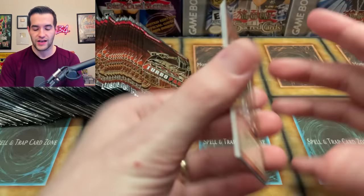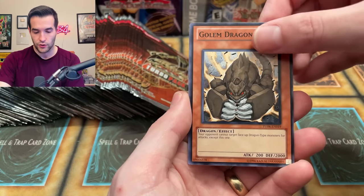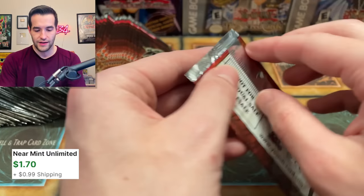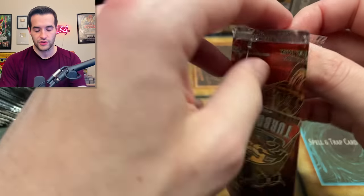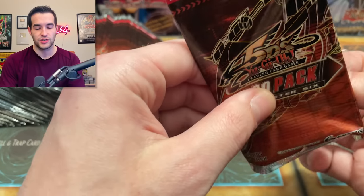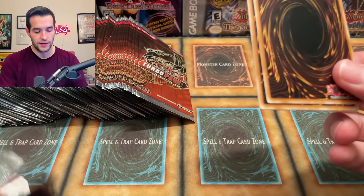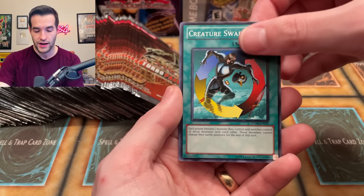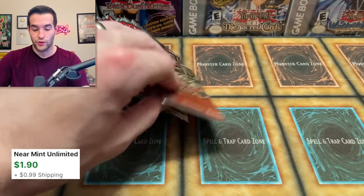I haven't opened Turbo Pack 1 because that has Judgment Dragon. I think this is definitely the rarest Turbo Pack — I'd say Judgment Dragon Turbo Pack 1 is second rarest in terms of actually being able to find it. Creature Swap, Green Kappa — will this be our Ultimate Rare? No, it's an Armory Arm, but we can't complain when we get an Armory Arm. If you have Turbo Pack 1 or 8, hit me up — maybe we'll make that happen.